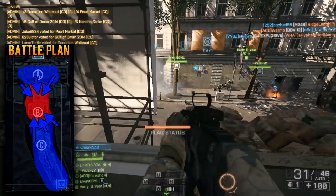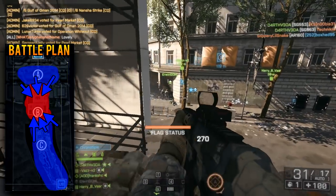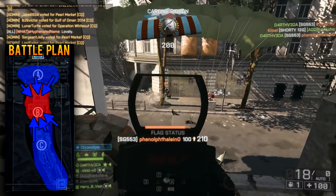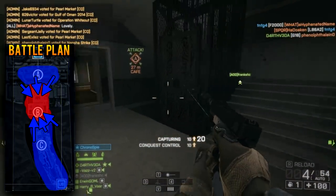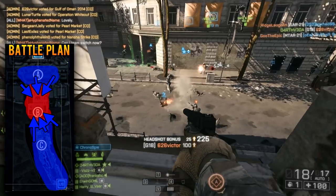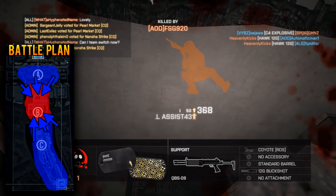If you actually manage to back-cap the point, players on the enemy team can be slow to respond — a lot of people on Metro have major tunnel vision. You can take this opportunity to immediately flank scores of them at Bravo. The collapse at Bravo is generally pretty quick, and you'll likely lose Alpha or Charlie in the process of capturing Bravo, but your mission is accomplished — you've flipped the situation on the map. And that's really the two ways to play this map: attempt a breakthrough, or accept the stalemate. Unfortunately, most players go for the latter.